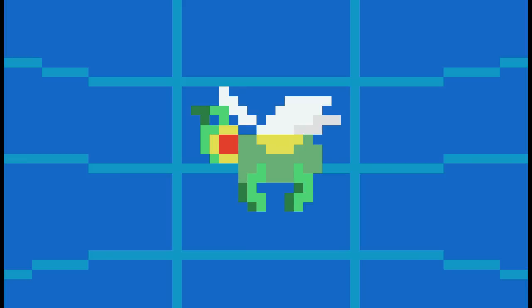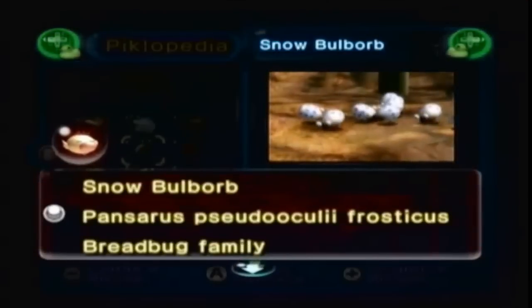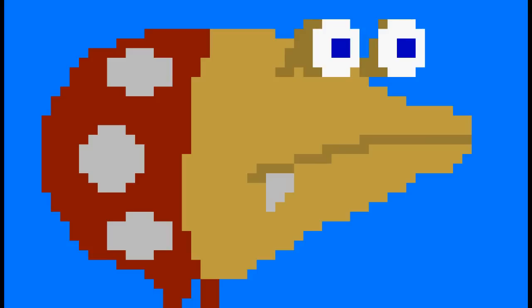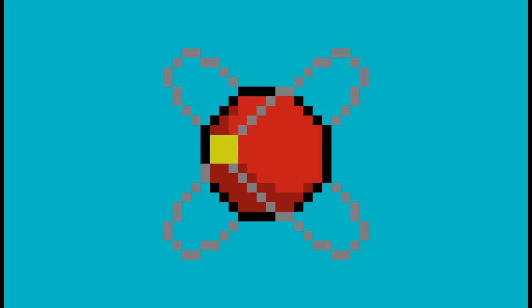Along with fascinating enemy descriptions, this encyclopedia, as well as Hey Pikmin's indigenous creature log, feature scientific nomenclature for each species included. This suggests every creature in the series has a fictional classification, that can be speculated and graphed through detailed trees. So today let's do some science, as I will make a tree based on the classification and evolution of the strange organisms of Pikmin.